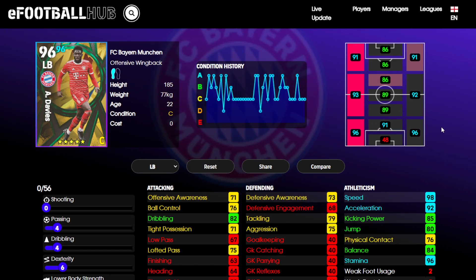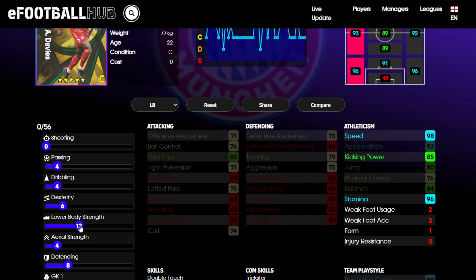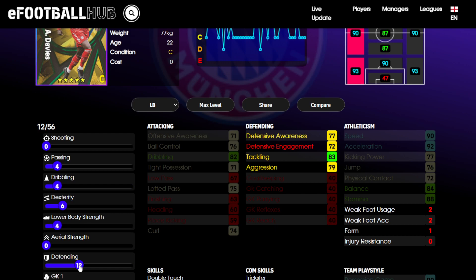Then we have left back Alphonso Davis. This is the highest-rated Davis we've had so far - the previous best was 94-rated so this is a very good version. Still, with the auto allocation the first thing I notice is defensive engagement 68 - that sucks. If you like very attacking fullbacks you might not care, but most of us like our fullbacks to be at least okay at defending, which this is not. Personally I'd feel the need to shuffle some training points around. 98 for speed - you don't need that much. I'd take it down to the 90 mark; 90 is still great for speed. Physical contact from 76 down to 72 - you won't notice much difference. That frees up points to push defending straight up.